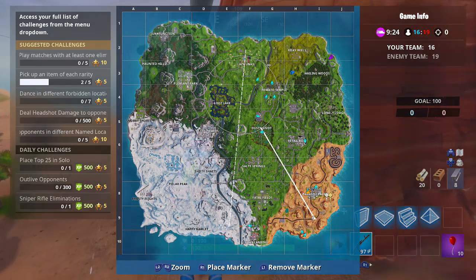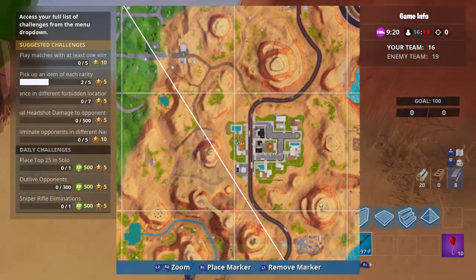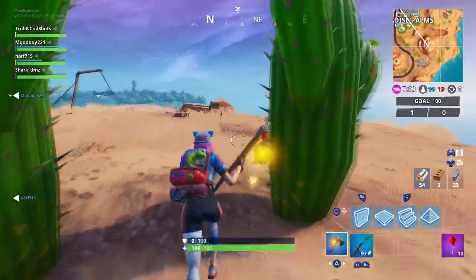The first location is Paradise Palms. As you guys can see I have it marked for you here. All you guys have to do is go to this specific location in front of the little pole and start dancing, and this will work for you guys.